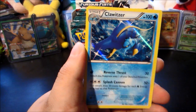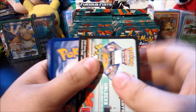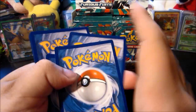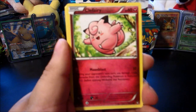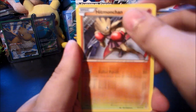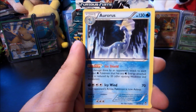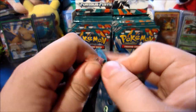Next up we got a Hawlucha, and since we already uploaded two of the three boxes in parts, we're going to do this one like we did the first — just one big video. There's a Drowzee, Clefairy, Pikachu, Electabuzz, Mienshao, Hitmonchan, Exeggcute, reverse Politoed — very nice reverse rare — and the rare is an Aurorus.